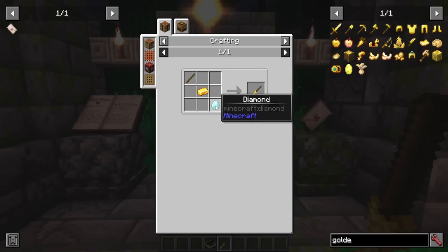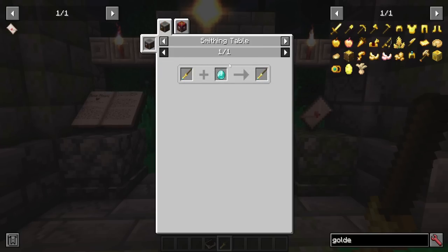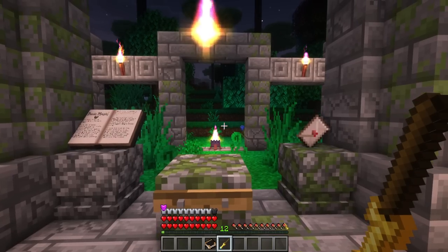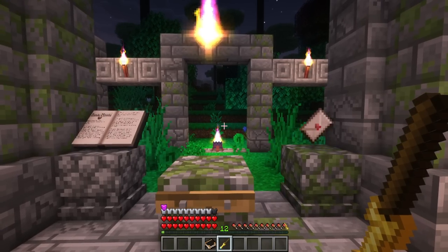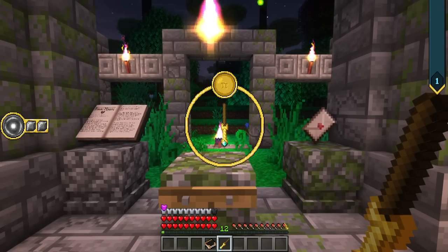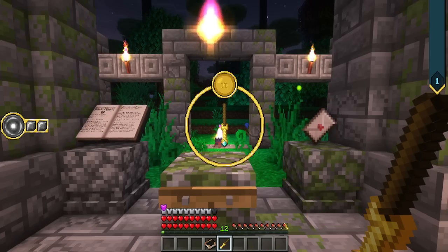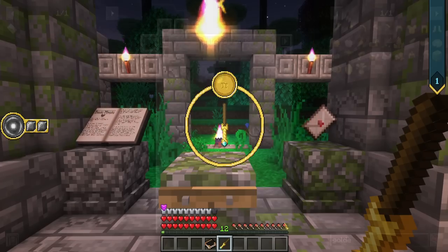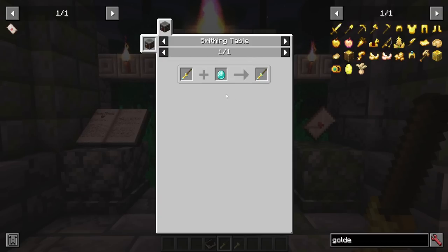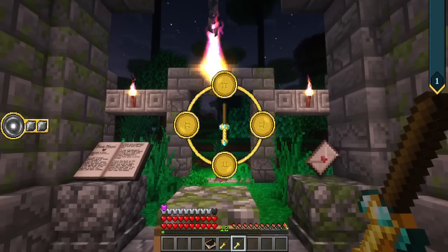An apprentice wand is made with a diamond, a gold ingot, and a stick. You can then upgrade it as you desire in a smithing table to give it extra spell slots. You can actually only hold one spell slot at a time in the starter apprentice wand. By upgrading it with a diamond, then upgrading that one with another diamond, and again with another diamond, I can get up to four slots with this one.